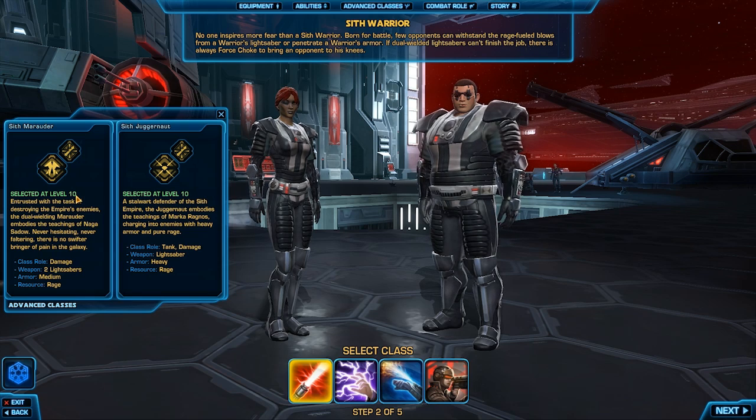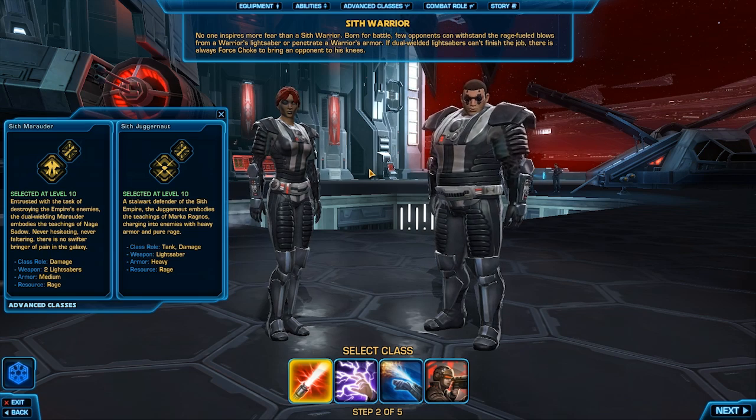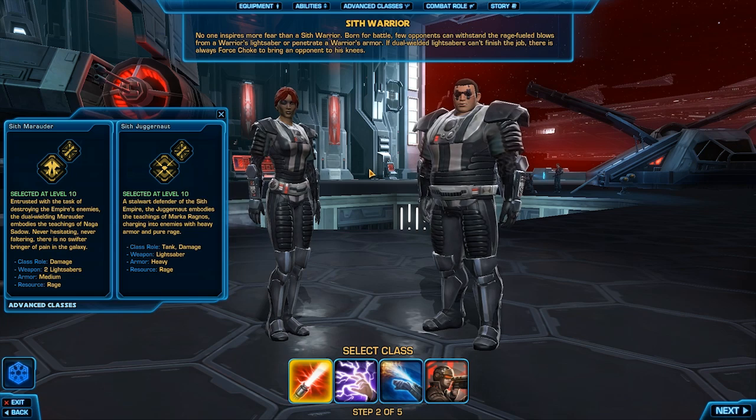Hopefully once you reach level 10, the game should actually accomplish to inform you very well, so it shouldn't be too much of a hassle to pick your AC. As you can see, you get to pick between the Sith Marauder and the Juggernaut. The Juggernaut will be your tank or damage dealer — you can either go all tank or damage dealer. One more thing I should mention is that once you pick your AC, you still get to put talent points into three other trees.